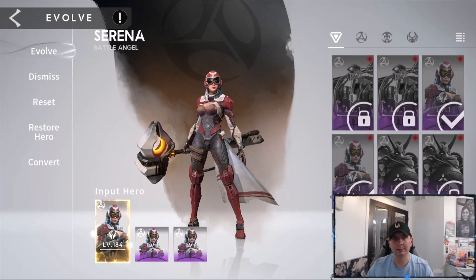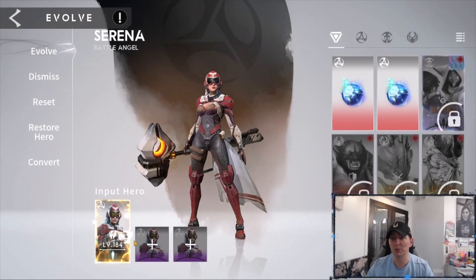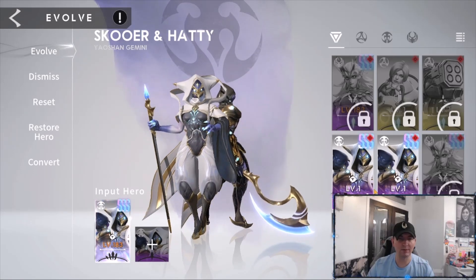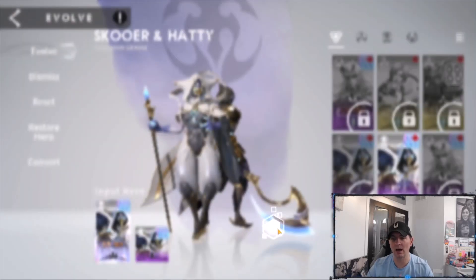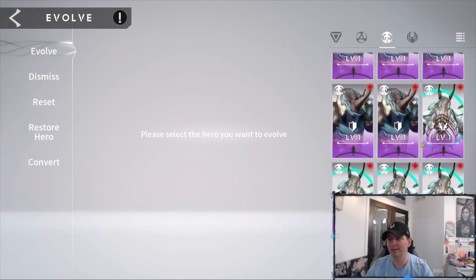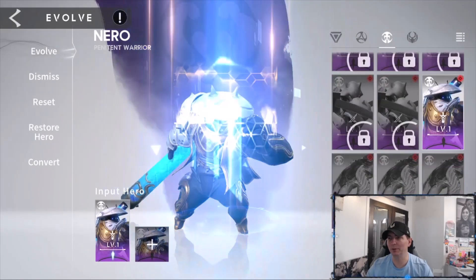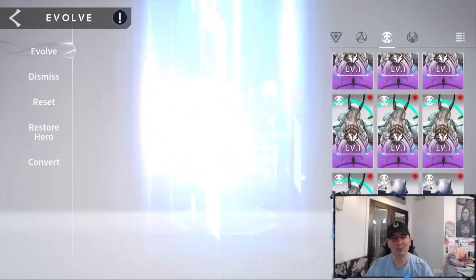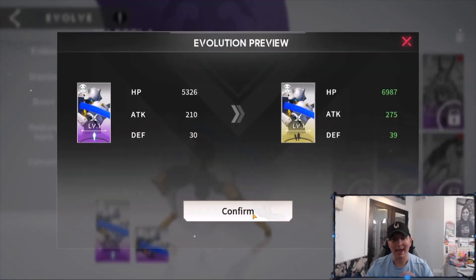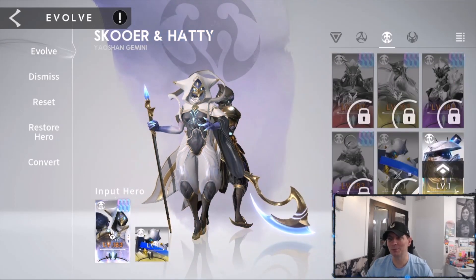We get another copy of Serena, so we're getting her built up. We got two stones. Score and Hattie — we got double copies again: a copy from the Temple and another from the Tower. Absolutely incredibly lucky to get copies like that. We'll make some food and continue building them out. My summoning team is going to be broken — I've tested it in a bunch of different modes and summoning teams work incredibly well in the Guild Boss.